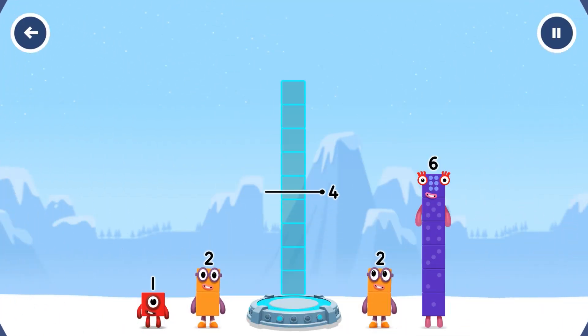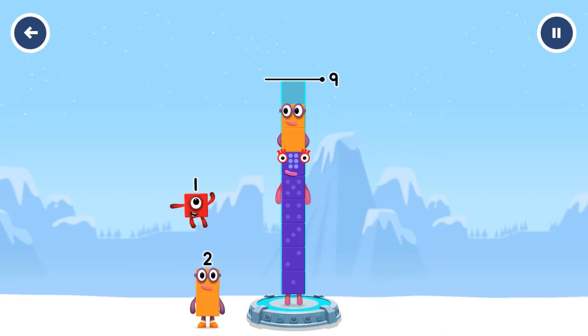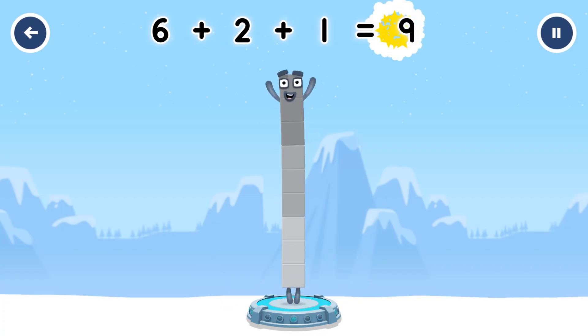Add number blocks to make nine. Six, two, one. You cracked it! Six plus two plus one equals nine.